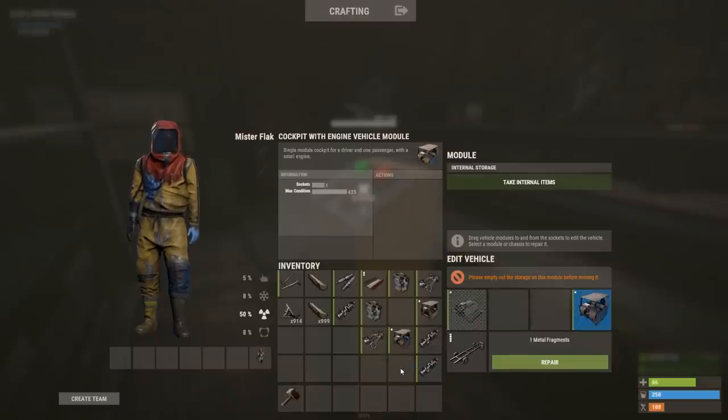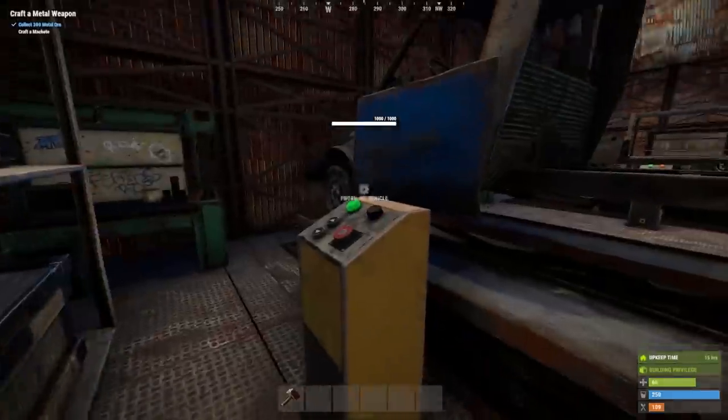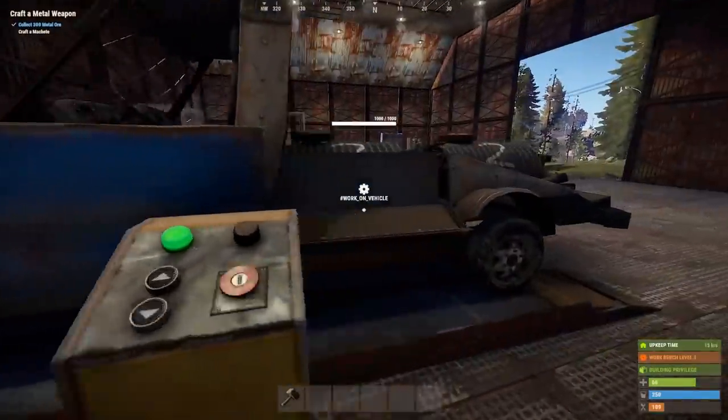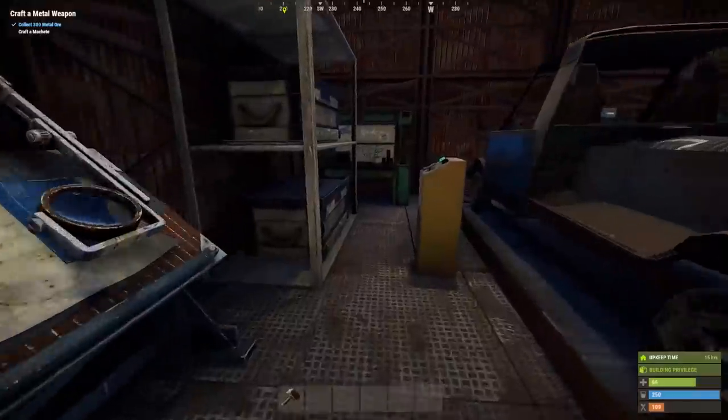I'm going to move my engine cab more to the front of the vehicle for center of weight distribution. I'm going to take two additional motors and place the two motors behind the cab and a motor in front of the cab, as well as an engine cab, making this a four-engined monster truck.